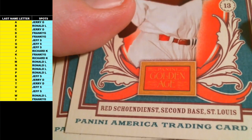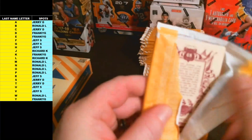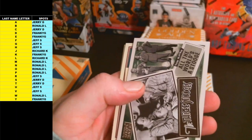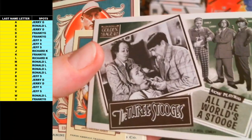Bill Terry mini, Baseball Caramel back. Joe Ford and William Taft. Golden Age, here we go. George Brett. Good old Stooges — that will go out to the letter S for Three Stooges, and that's Jerry D. They are not short print or anything.